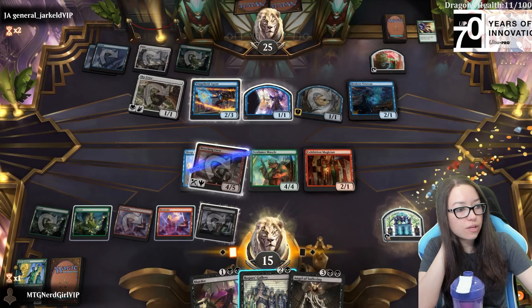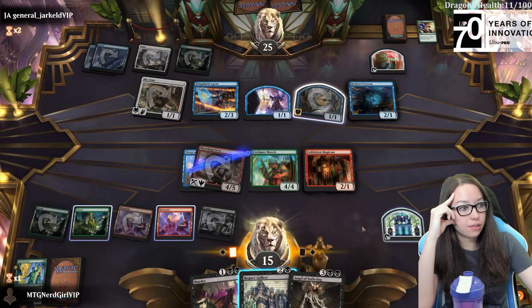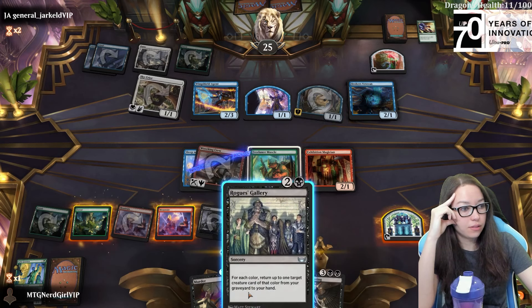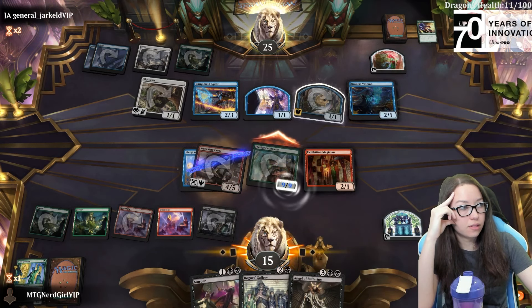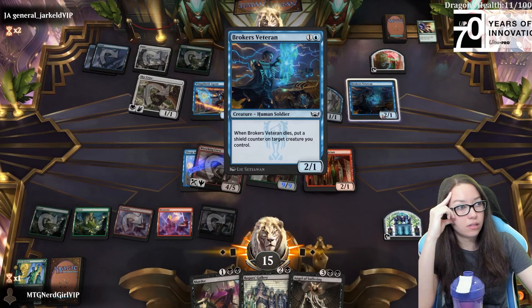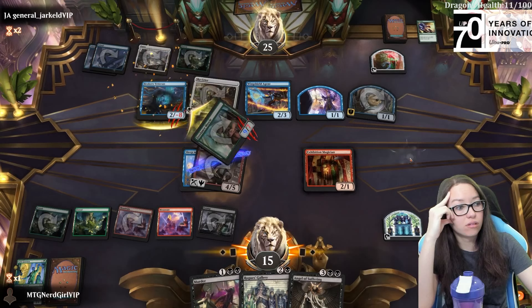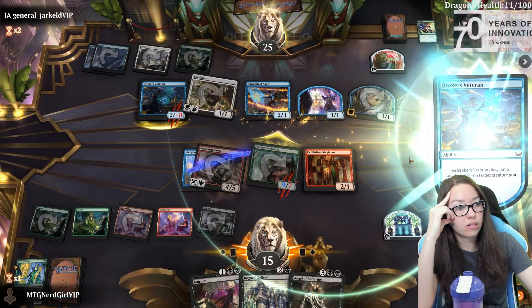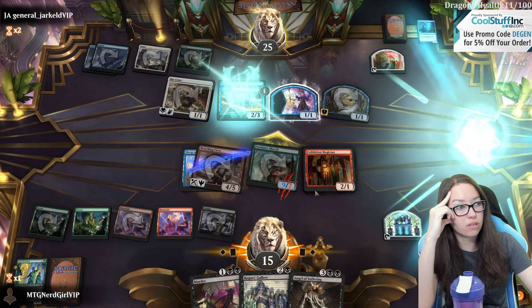Definitely a treasure token. This is sorcery speed. This is a lot of damage. I shouldn't have used the black - I should have held open the Murder, I think.